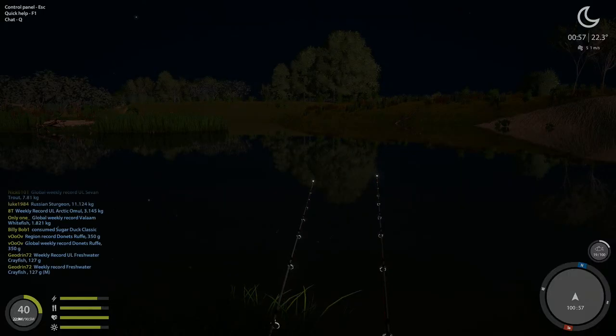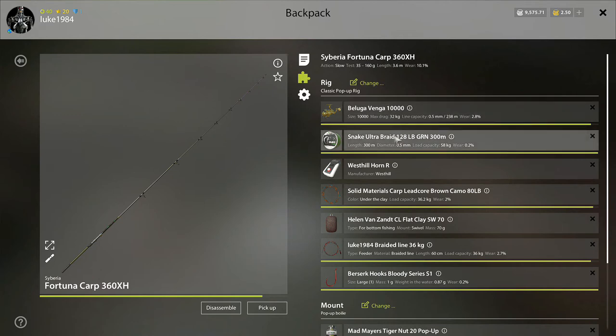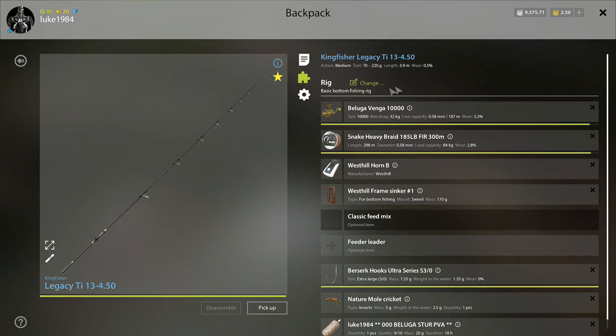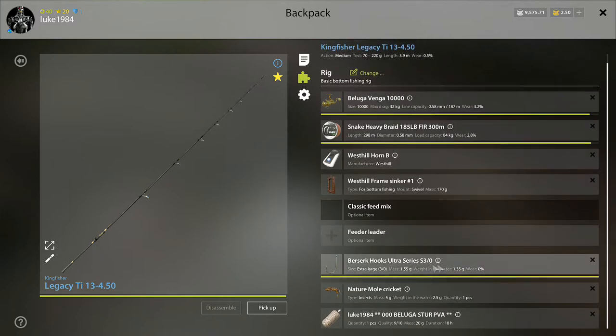I'll show you the setup. I know that's the wrong rod. I'm just using a basic bottom fishing rig — this seems to be the setup everyone's using for the spot. I'm on the 84 kilo line and I'm using a West Hill frame sinker.